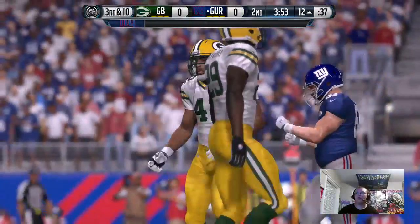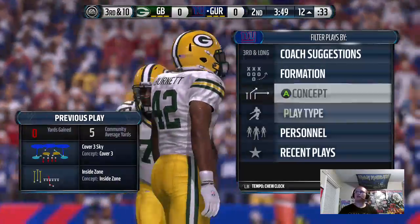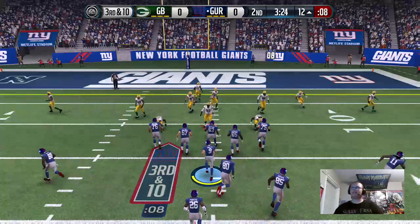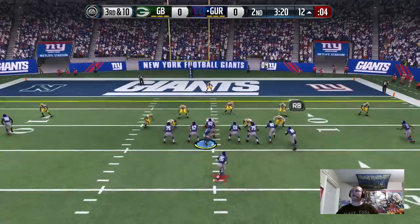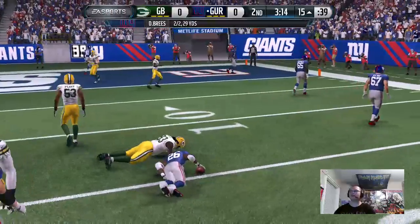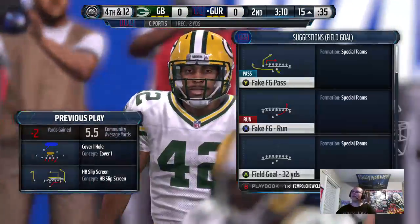I'm trying to show off one player and I can't do anything with him. That's going to wrap up the first quarter — two runs, three yards for Clinton Portis. Let's see what he can do because I've had a couple sick runs with this guy. The juke and the spin is insane, stiff arm is crazy. We can't run on third and ten, but we can certainly do a screen pass.